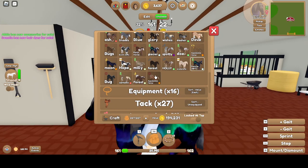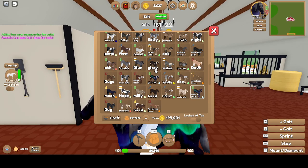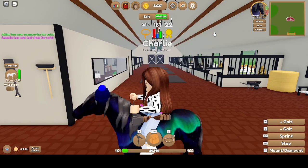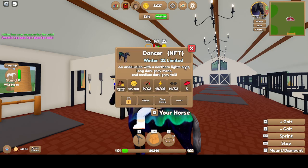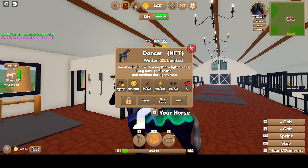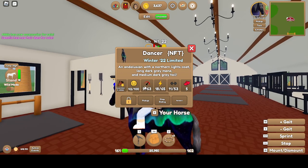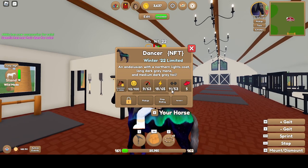This is Dancer — I completely forgot Dancer and Glory. This is another one of the recent events, the Winter Limited. Northern Lights Coat, Dark Gray Mane, Dark Gray Tail. 9 Speed, 18 Stamina, 11 Strength.